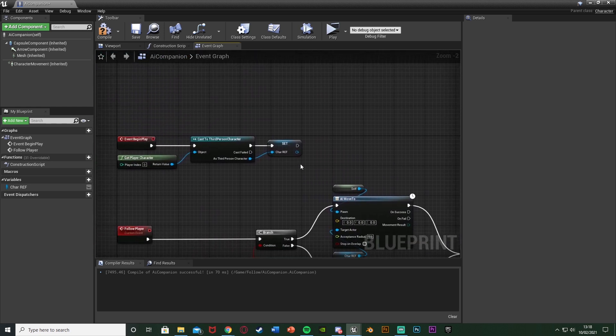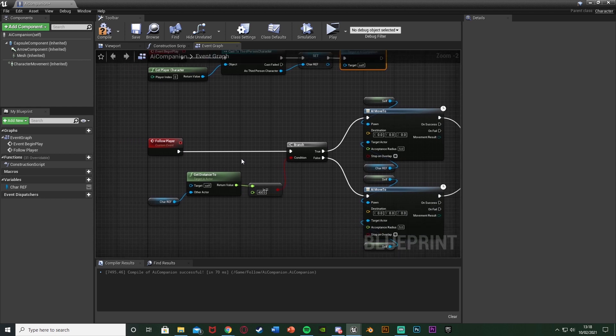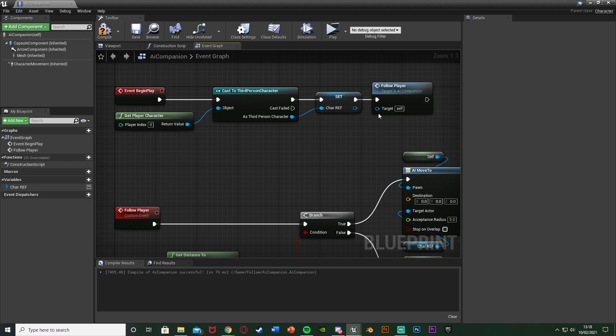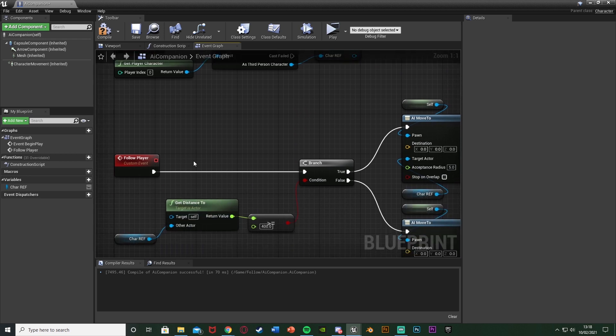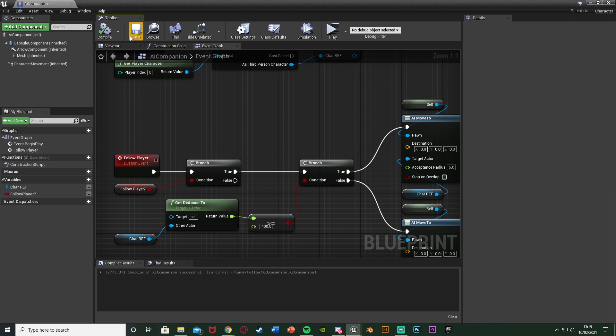Once we've done that, go back off Event Begin Play and just call function Follow Player, so when we start the game it begins following the player. Now I'll also set it up so you can choose when it should and shouldn't follow. In between the custom event and the first branch, hold down B and left-click to get another branch. Plug True into that first branch, False into nothing. Create a variable — hit plus variable — and name this one Follow Player (boolean). Compile and leave it as false by default.